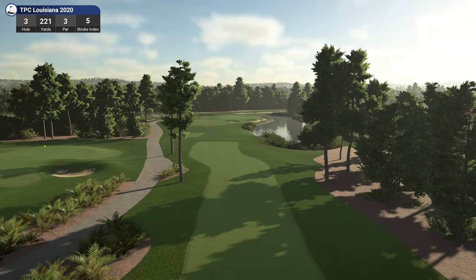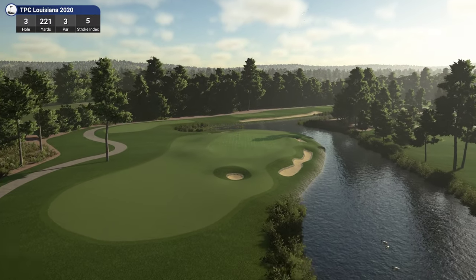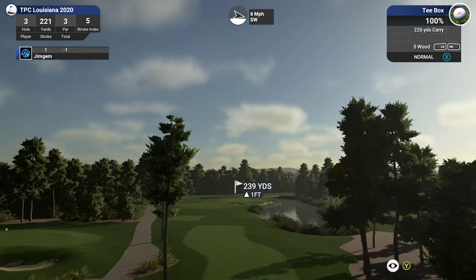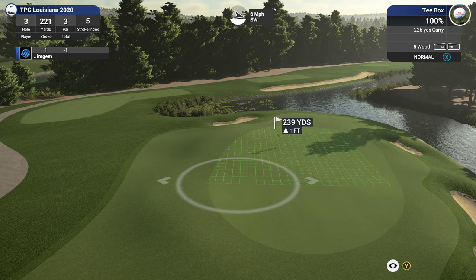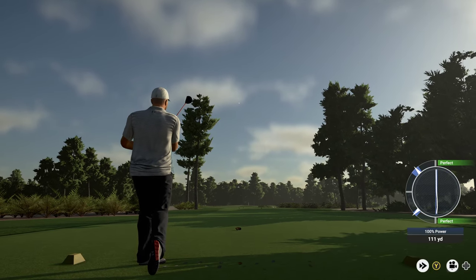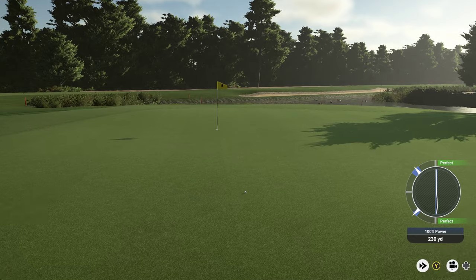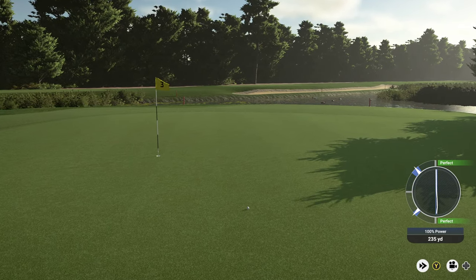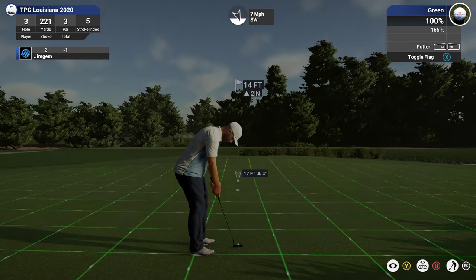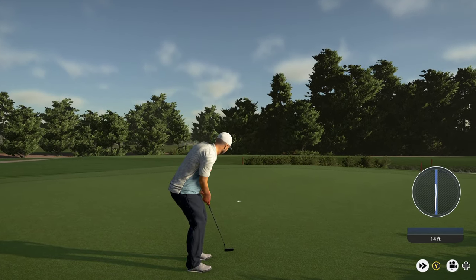Okay hole three, 221 yards, par three, stroke index five. Another nice looking hole — great looking course. Love the planting all the way around there and the waterways. Plenty of room on the green to play with. Six mile an hour wind coming from the left. 239, 226 with the five wood — that should do, got to put a little bit of loft on it. Okay that's tracking well. Depends if it's going to run all the way up though. Oh that is not bad at all. 14 feet, two inches up — and we pick up another birdie.